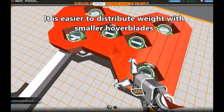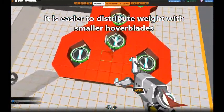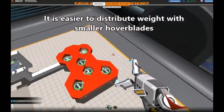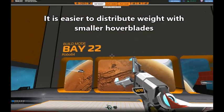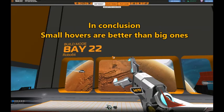The last advantage is that because they are smaller and have less lift per blade, you will need more of them. This means it will be easier to have an even spread of lift over the robot, and each blade lost will have less of an impact on the robot's behaviour and balance. In conclusion, small hovers are better than big ones.